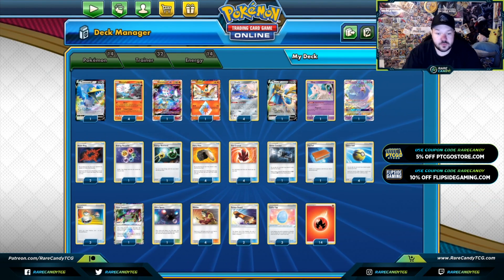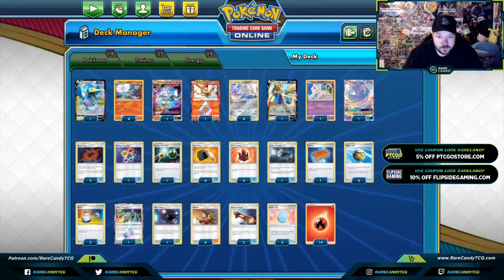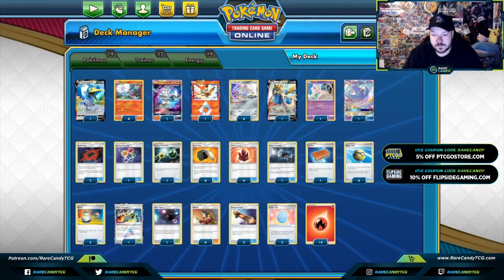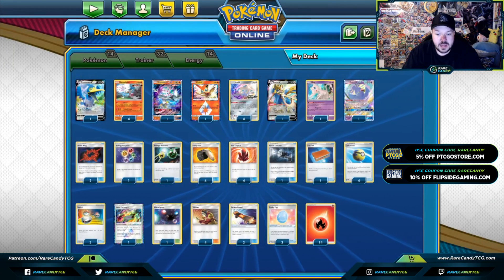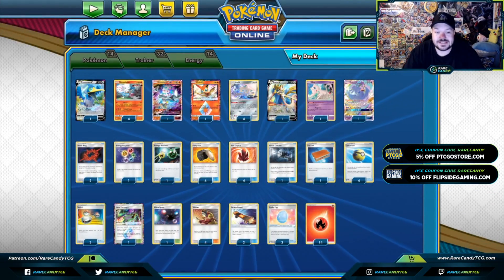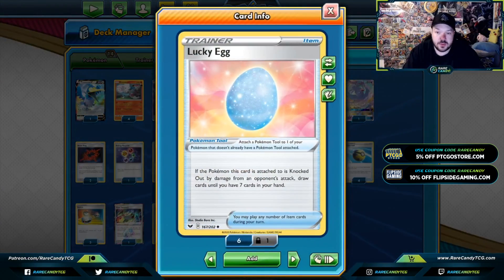We gained a few new cards from Sword and Shield — mainly Zacian V as a way to draw cards, something this deck has struggled with. We gained Energy Retrieval as a reprint to allow us to get an extra Fire Crystal in this deck. We gained Quick Ball to search out our Pokemon, and we gained Lucky Egg. Lucky Egg is probably the biggest gain for this deck. If the card this is attached to is knocked out by damage from an opponent's attack, draw cards until you have seven in your hand. So no longer can they Reset Stamp you and put all your energies away — you can Lucky Egg your Pokemon and get around it.